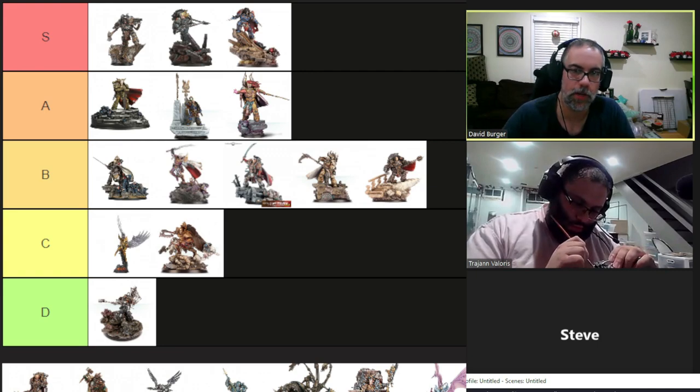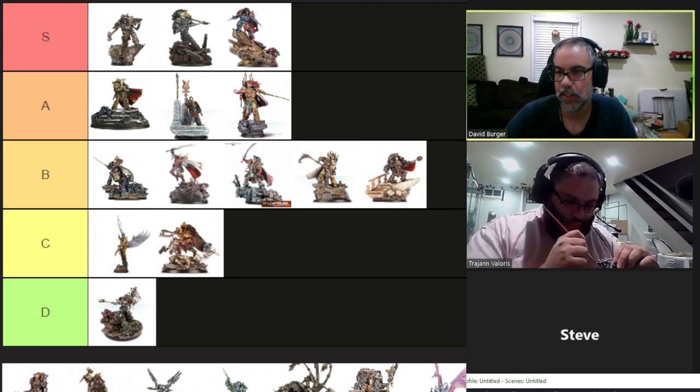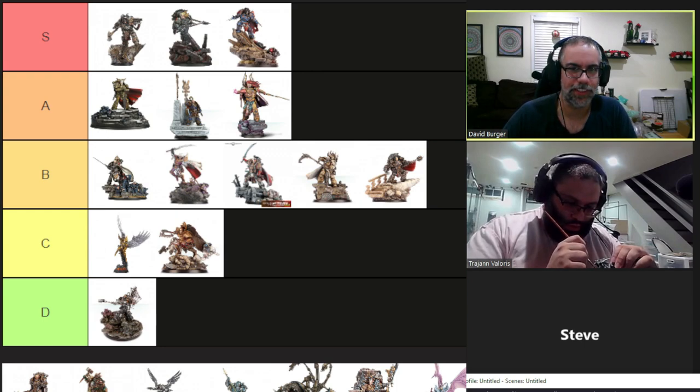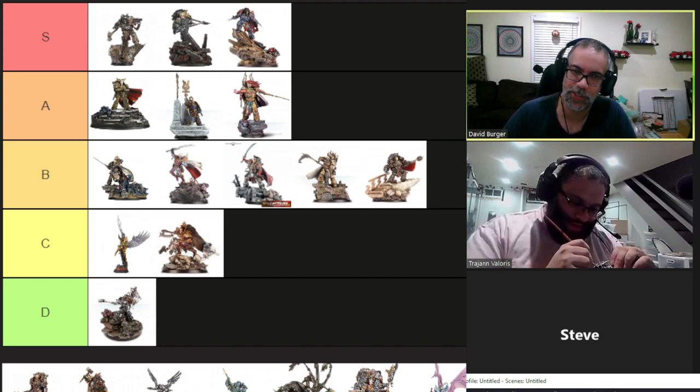We have four legitimate Primarchs left, then we have some special ones we're throwing in as well, including Valdor, Corax, and we will also talk about the corrupted Fulgrum. I don't think I have anything else particular at the opening — we'll get to it and talk about any of that at the end. Now on to the show.